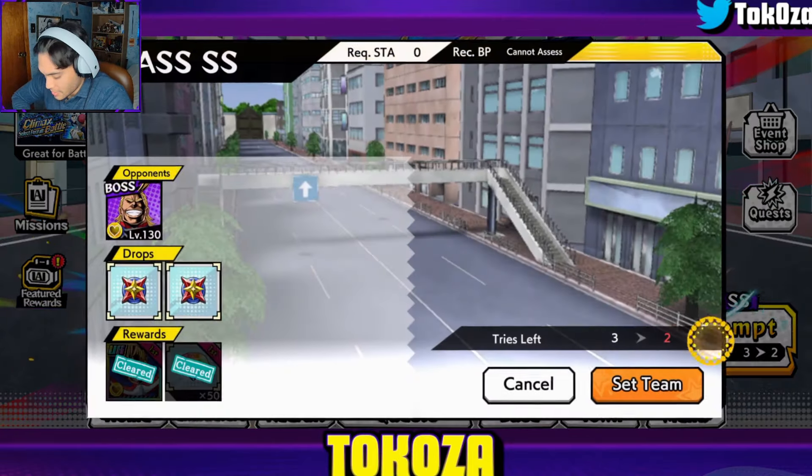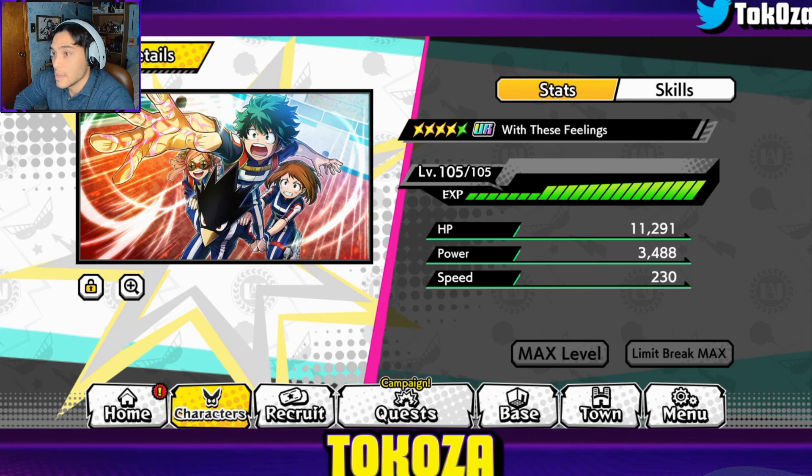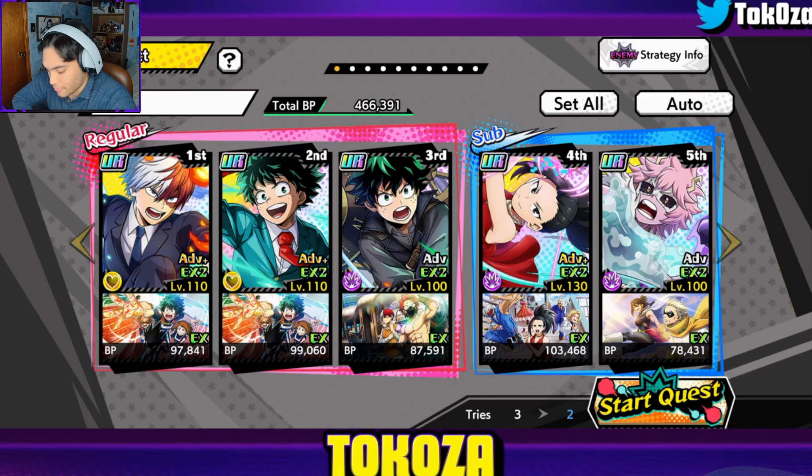All right, so here we are, Climax Battle. This is the team that I have created — I kind of switched it up a little bit, but I think it's going to work totally fine. So I threw Momo on the bench, which kind of seems weird, but I think it's actually going to play out pretty well. Our big cooldown reduction player in the first lineup is Todoroki. I gave him 'With These Feelings,' which is DX'd — completely maxed. This is super good because defense, HP, and it shortens a character's action skill cooldown time by two every three turns.